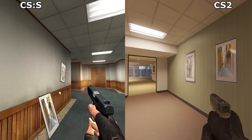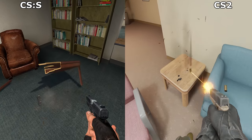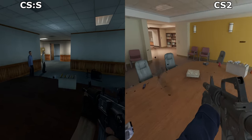You used to be able to shoot all these pictures and details off the walls, but they're all now fixed in place, which I'm sad about. And this table can't be shot apart either, and neither can the plant pots. Shooting the projector still destroys it, which is just as well, or else there would be riots.